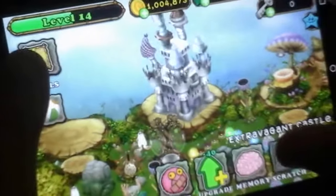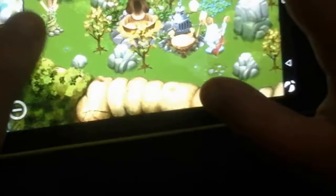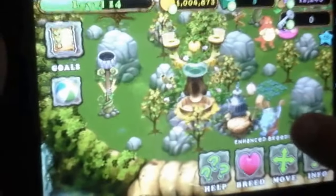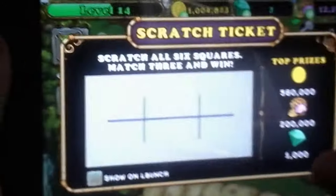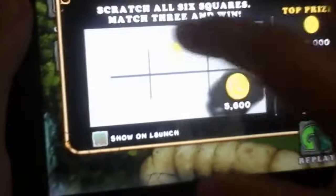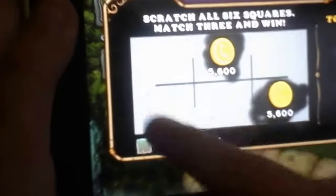I'm gonna do my Scratch Ticket. He won 100 gems from the Scratch Ticket once. I think I did — yeah, you did. Here it is. What are you getting? Usually I get 700 or something. Yeah, I'm getting the coins.